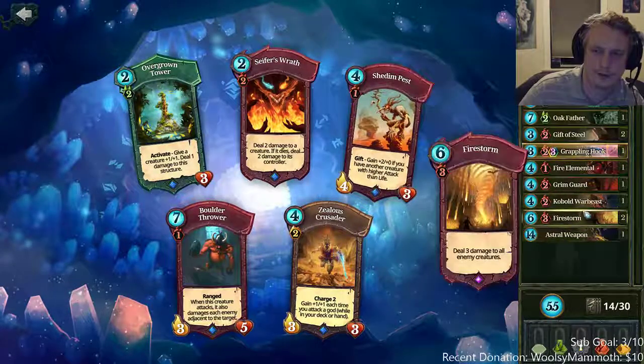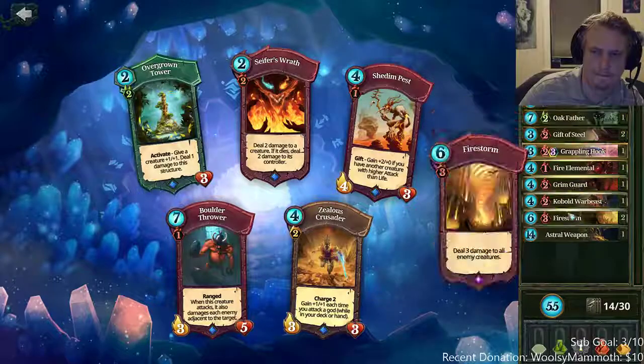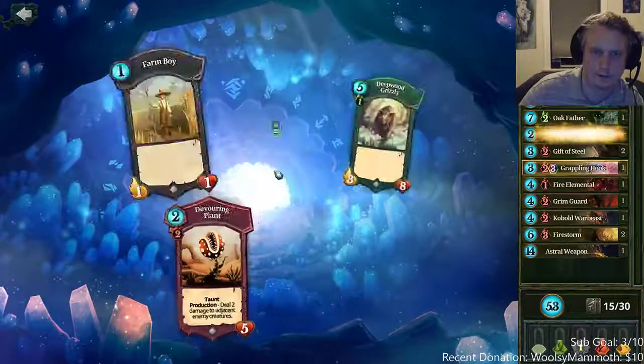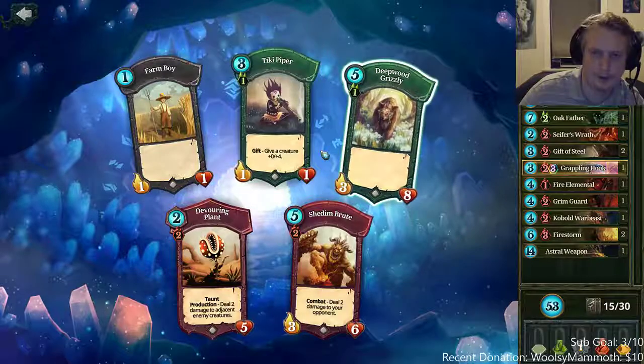We already have two firestorms; cypher wrath is more spot removal which is great. Shooting pest is okay but cypher is better. Overground tower is actually pretty good too. Shooting brute for the second gift of steel was really good. Tiki piper is okay.